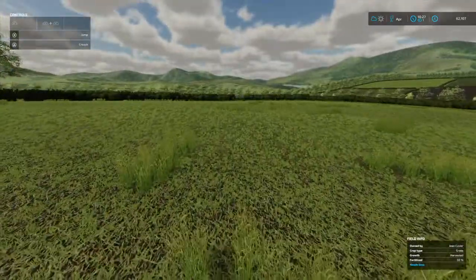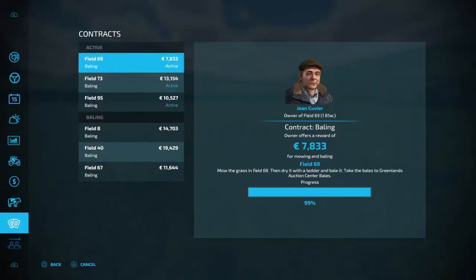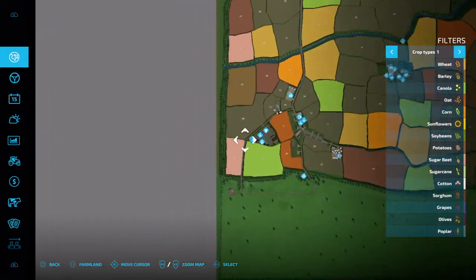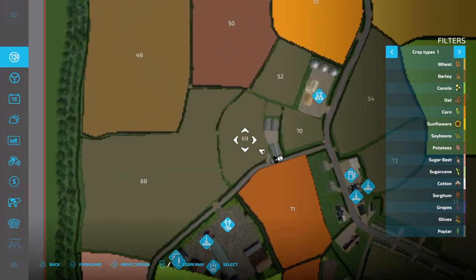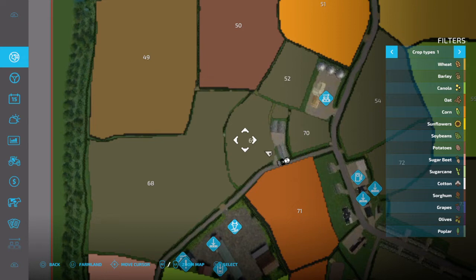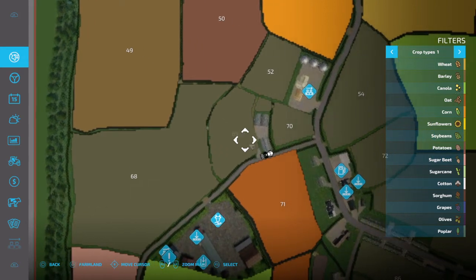Here is field 69. What I did is I accepted the contract for field 69, mowed the grass, teddered it, dried the grass, baled it, and brought it to the sell point. I brought my machinery down, mowed the grass, teddered it, raked it in, and bailed it.